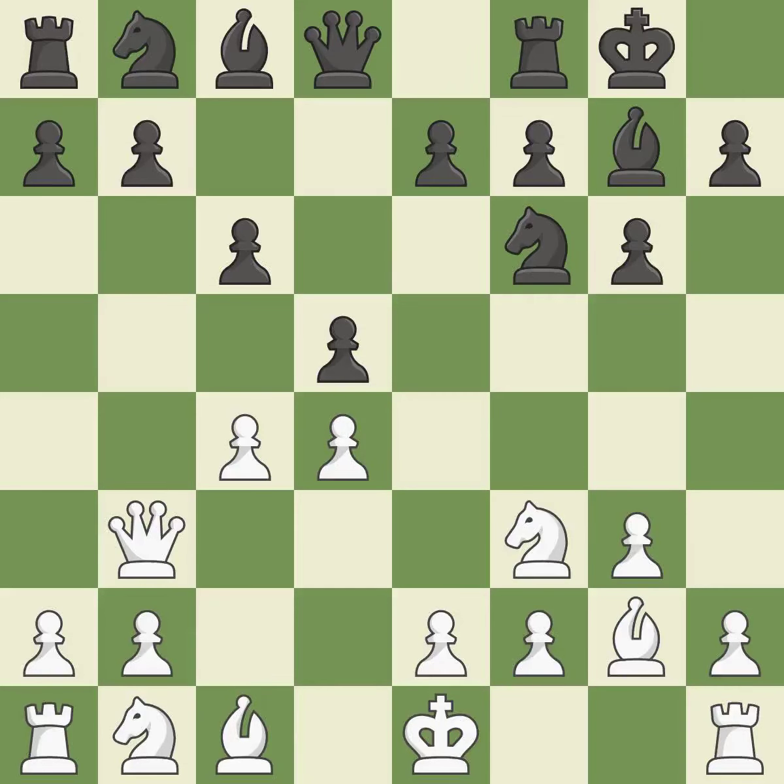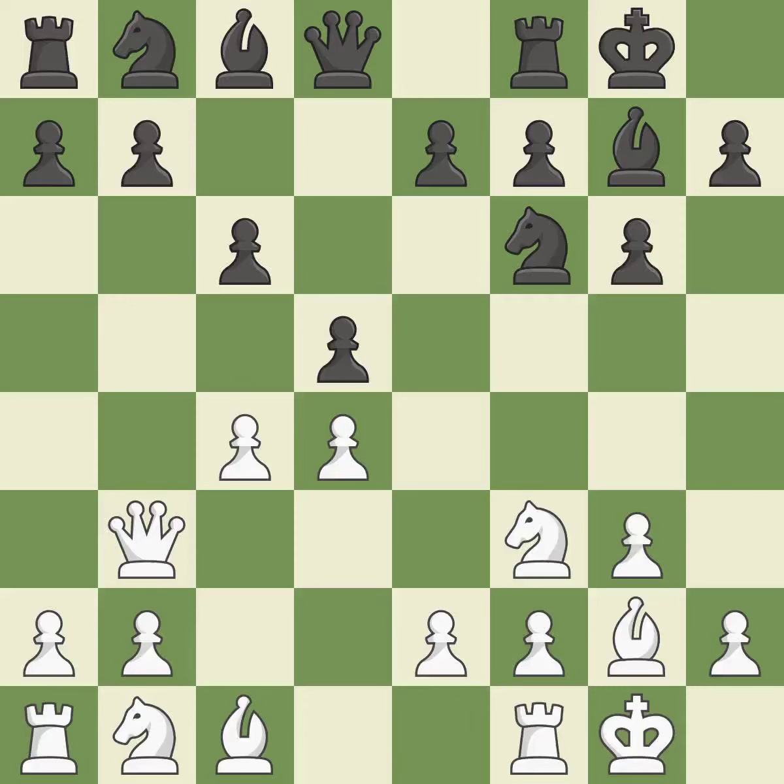Castling gets the king to a safer square, out of the center of the board, while also developing a rook. Castling kingside tends to be safer because the king is further from the center. Castling to the same side of the board as the opponent tends to lead to less sharp positions as compared with opposite-side castling.